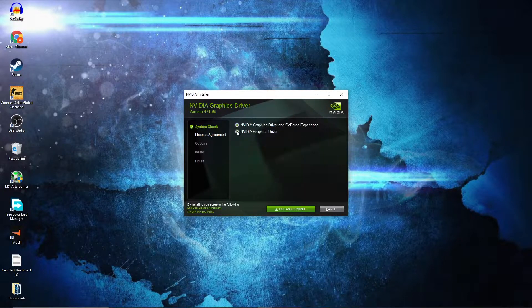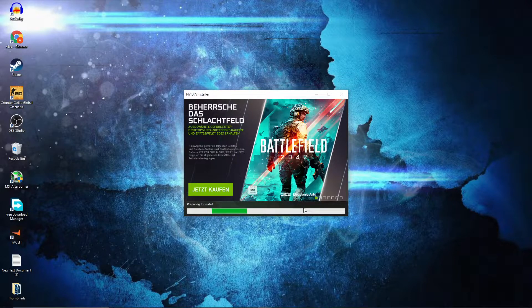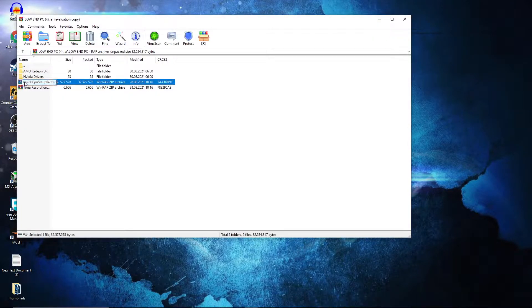When it is done, press on it and press Open. This page will pop up — press OK, check Nvidia Graphics Driver, then press Agree and Continue, check Express, press Next, and now you have to wait a few minutes. When it is done, press Close. Open the pack and double click on Quick CPU.